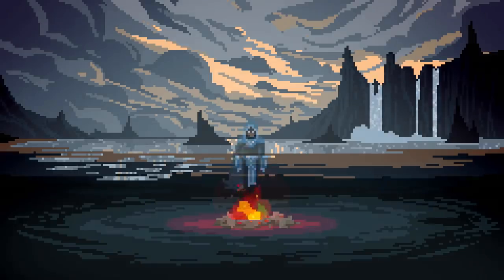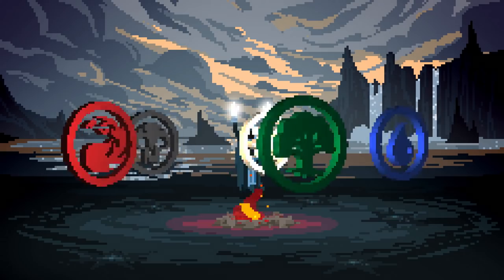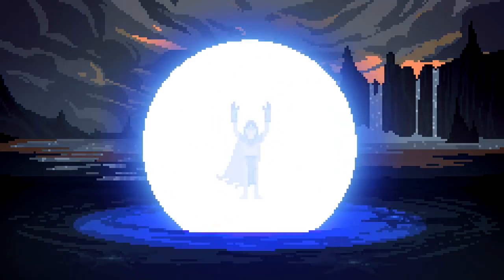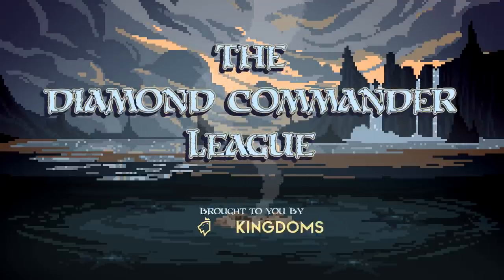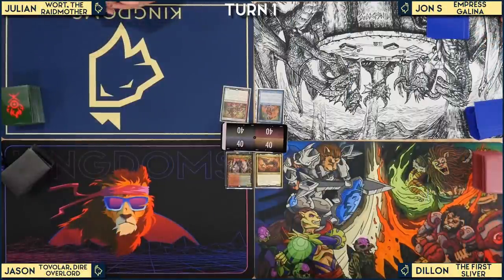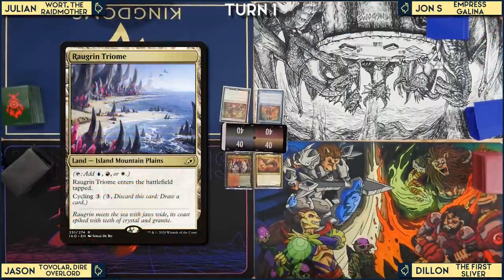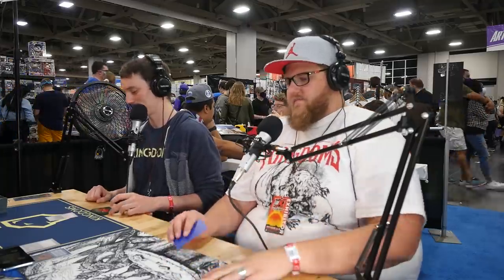Okay, let's play some Magic. Dylan plays a Rogrin Triome — the Jeskai. Jason plays Windswept Heath and passes. Julian plays a Mountain and passes. Jon plays an Island and passes.